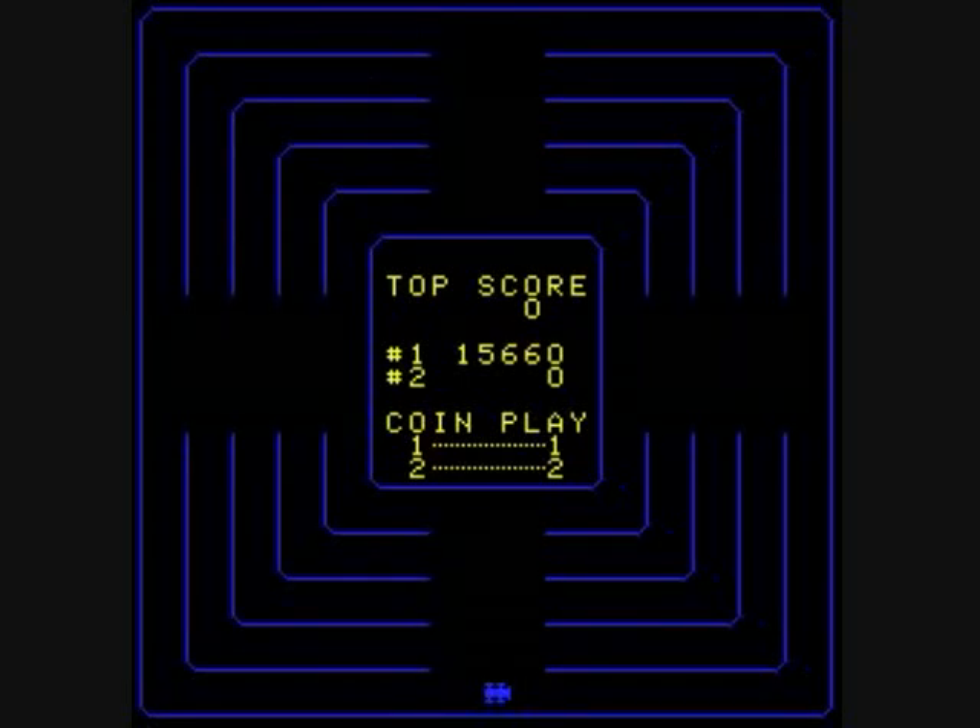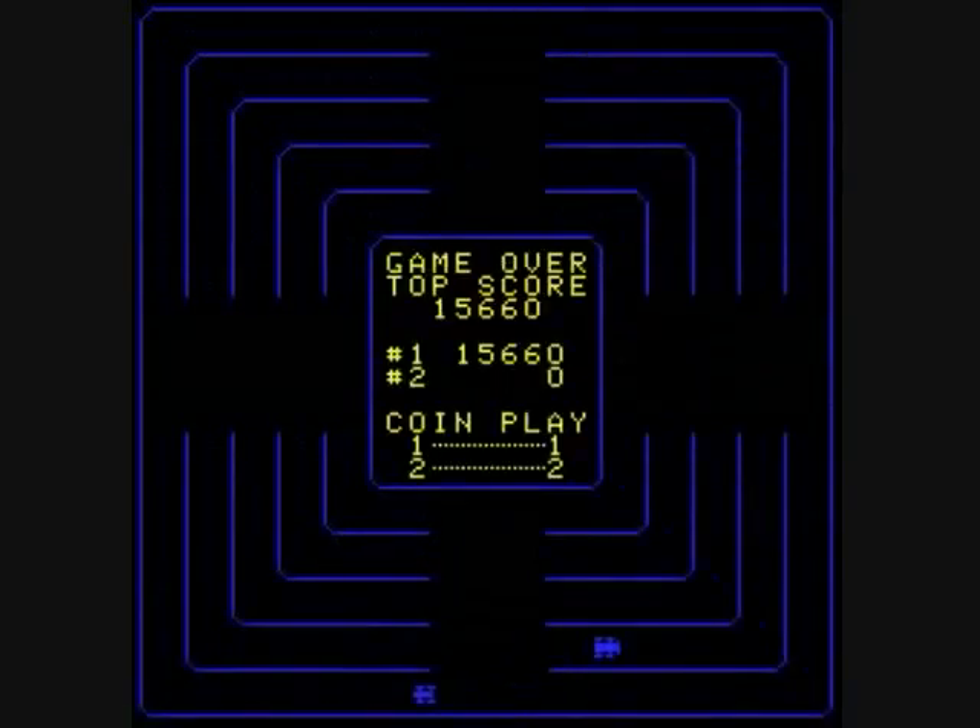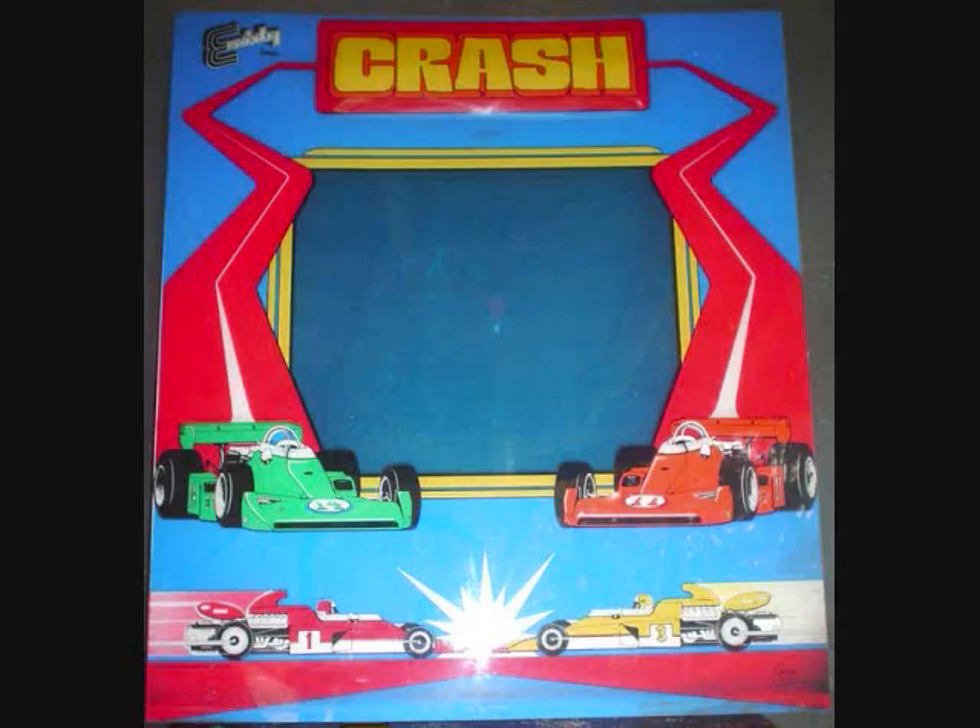But that is Crash by Exidy in 1979 — a rip-off of Gremlin Sega's Head-On. This one has a color overlay — it's yellow and blue. This is Crazy Climber 80. Thanks for watching. I hope you have a great 4th of July — I get it off and I'm looking forward to it. I will see you later with another re-upload video. Have a good one, folks. Bye-bye.